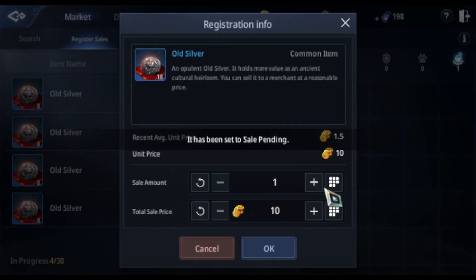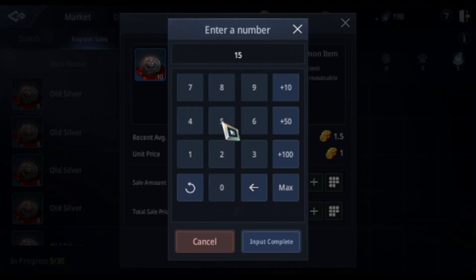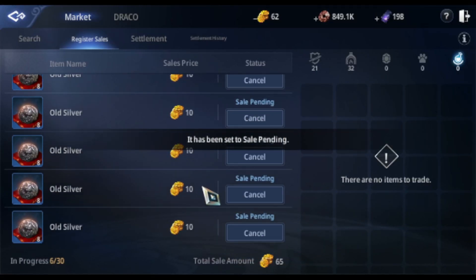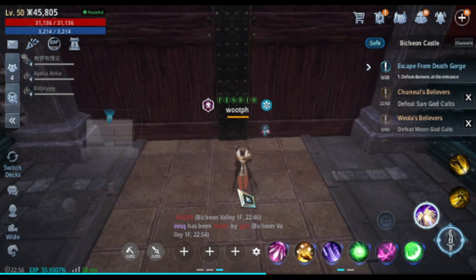The last one is 10, so let's put that — actually, 15 will be okay. That's the last one. If this sells, we'll have 65 total. So keep on selling your old silver coins, guys.